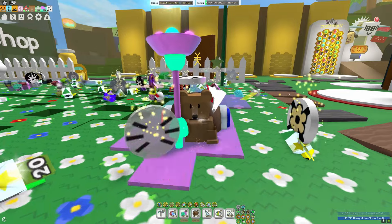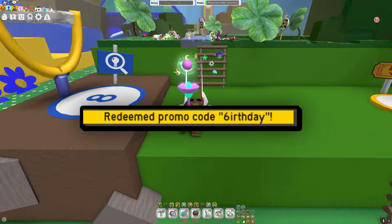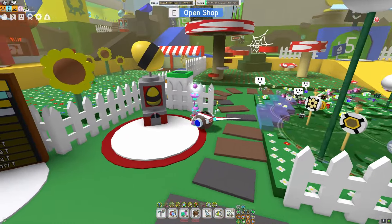You guys are waiting for the actual code itself, so I'm not going to hold off any longer. The code is "birthday" but with a 6 — so just spell birthday, except put a 6 instead of the B. I don't know, it's confusing, but happy birthday to Bee Swarm Simulator!